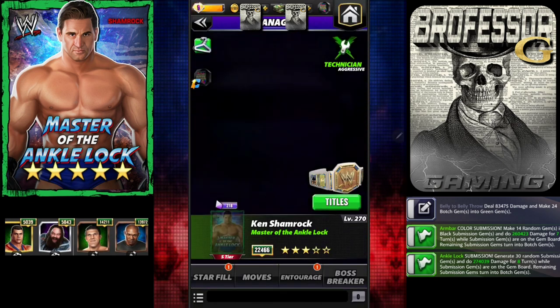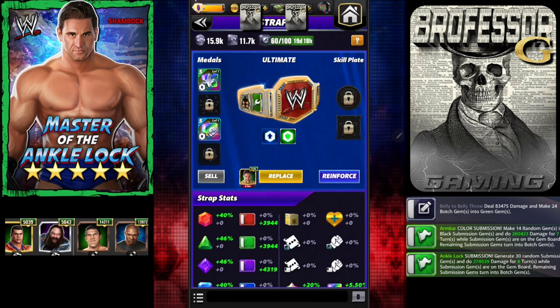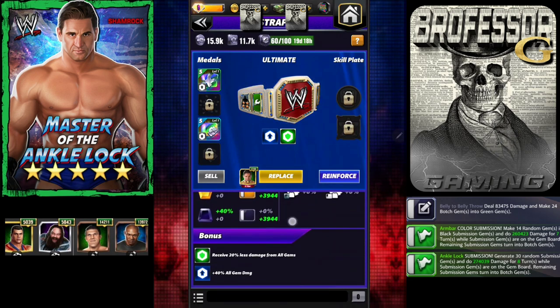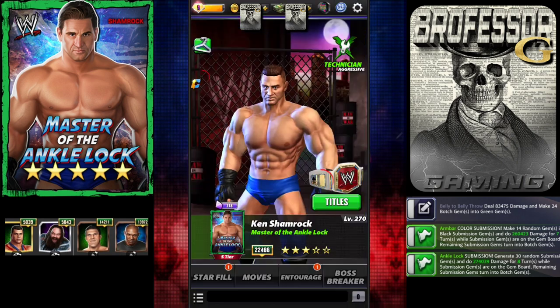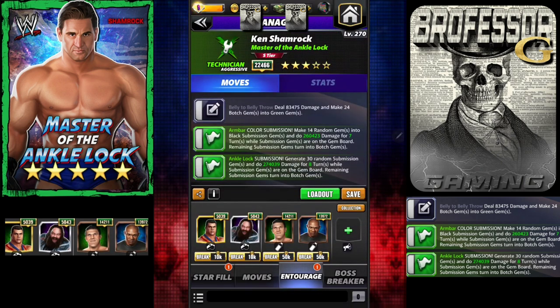Especially because the Rock has a huge defensive build. I do have a strap on this Shamrock and I've put Fury 2s on him. I haven't unlocked enough of it, and that's going to be important to help kick out. He's going to have a lot of defensive medals, so he's going to be difficult to kick out of, especially when he hits for a million plus. You're going to want to go with a double green.